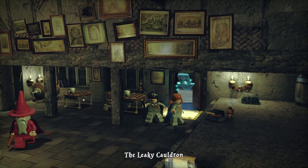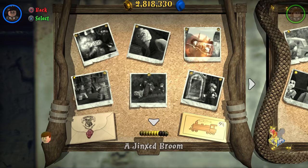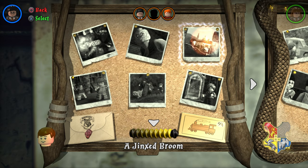Our gold brick rises to 75, but that still leaves us without 100% completion on this level. I'm going to take a quick moment to go unlock one of these dark arts wizard characters so we can interact with that last bit of the level and get 100% completion on the Jinxed Broom. There is still a character token to be collected as well as a house crest — we'll be right back to complete those two tasks.